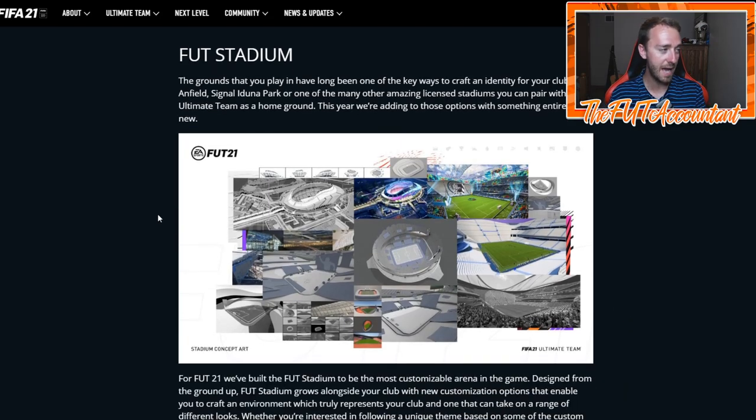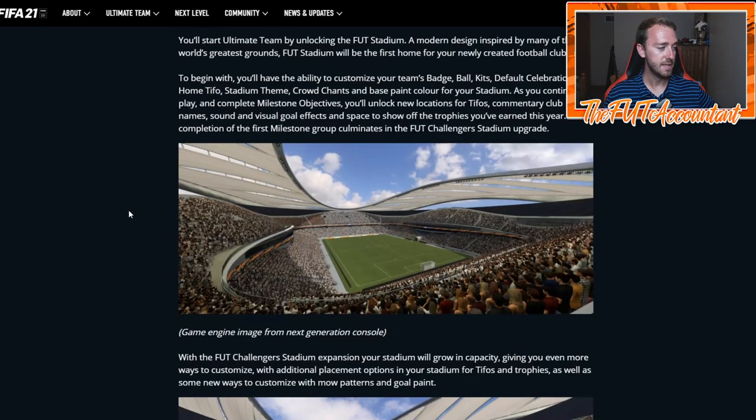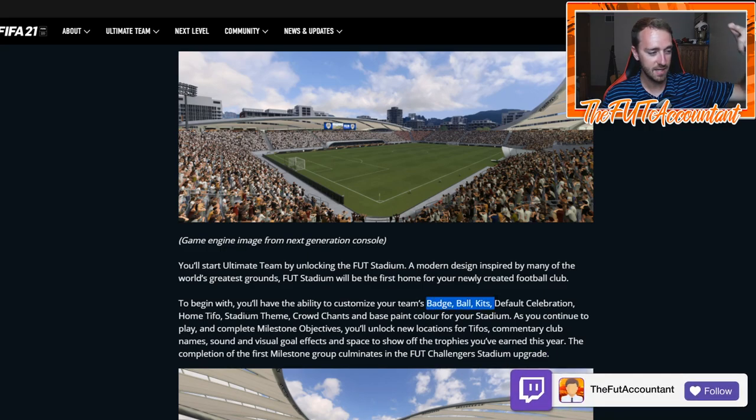The other big thing added today is FUT Stadium — a concept that has been part of NBA 2K, Madden, and other sports games for a long time. You'll actually be able to customize the stadium or pitch you're playing in. From the video they released today, there were tons of customization options that are unlockable through objectives, and also things that come in packs. You'll be able to customize stadiums with badges, balls, kits, default celebration, TIFOs, stadium theme, crowd chants, and base paint color.